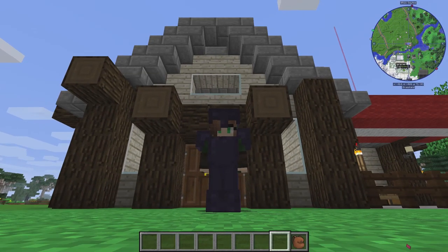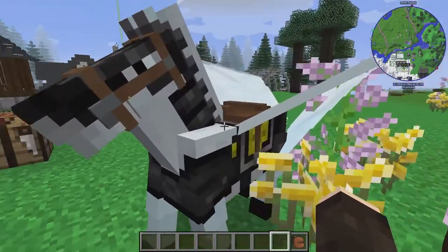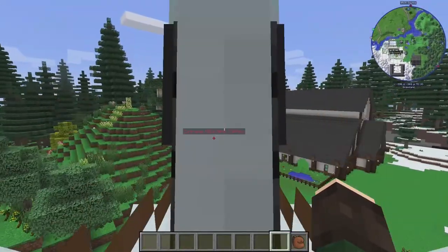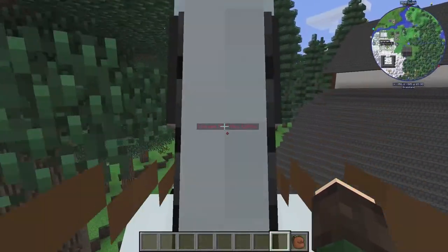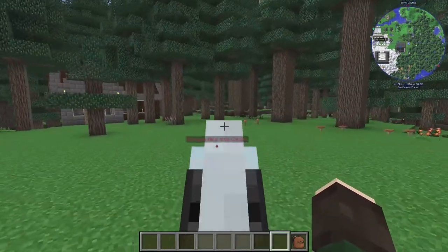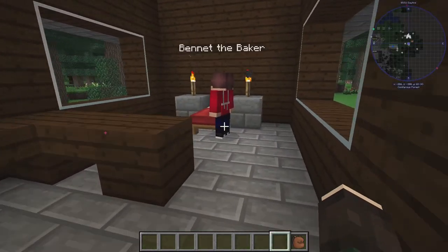We have finally put all of the stuff that Bennett needs to sell — we've moved all of his baked goods over to his new house. Now I think it is time we go and get Bennett. It's going to take probably quite some time to walk him all the way over there — we're going to have to lead him into our property, over the bridge, up and up and up. I'm not going to make you watch us lead Bennett all the way over there, but I will see you when we're back at his house.